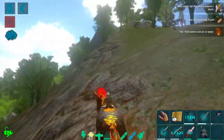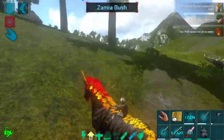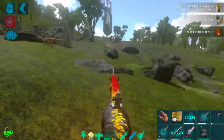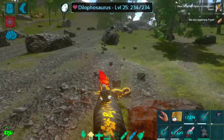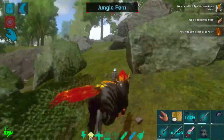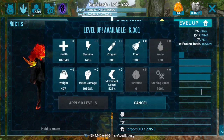Oh my gosh, look at us just prancing around — we're so proud of ourselves! We killed the Titan. It was a little bit messy because I didn't put as much into the health and melee as I normally do. But we're still super strong. We only have 500 movement speed on this thing and it is super fast — I'm actually blown away by how fast this thing is.